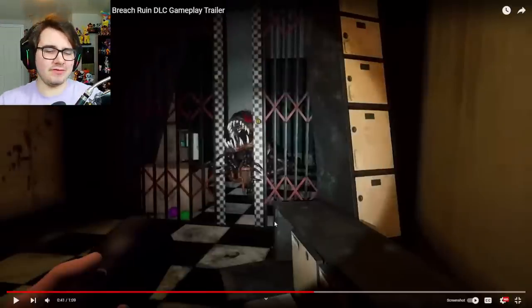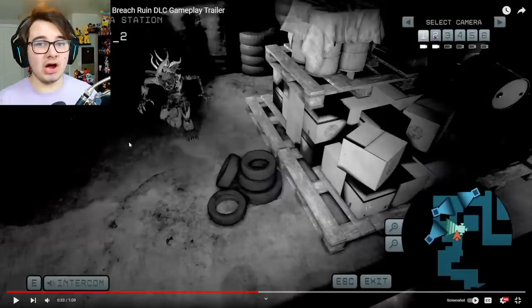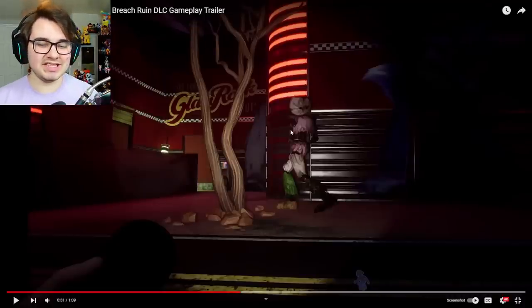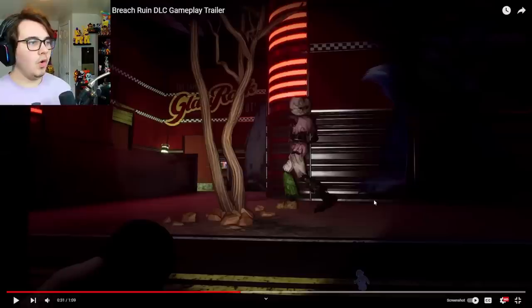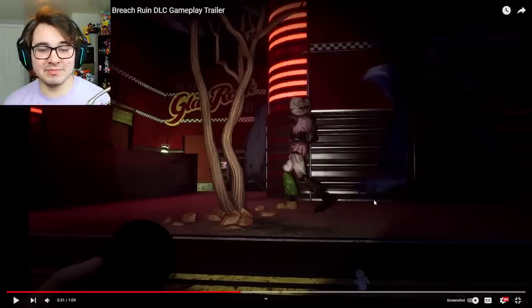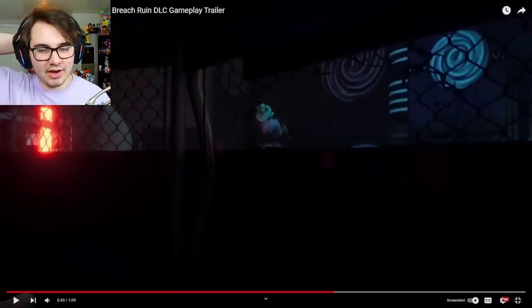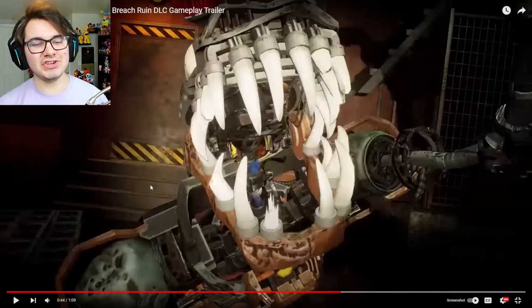Monty is our final smoking gun that this takes place after the Afton ending — because right here, Monty's missing his legs. He's crawling around. We've seen Roxanne — she's all busted up, she's missing her eyes. We took Monty's legs, we took Roxanne's eyes, and I'll bet right now Chica's also missing her voice box because she has the same amount of damage she had when we destroyed her to get her voice box. All three of those things must be done to get the Afton ending. The only ending where you can get all three of these characters completely destroyed like we see them in this trailer is the Afton ending. To me, that's the smoking gun.